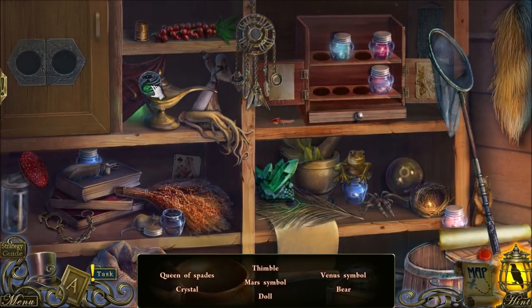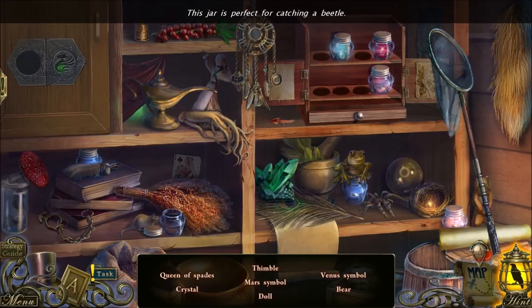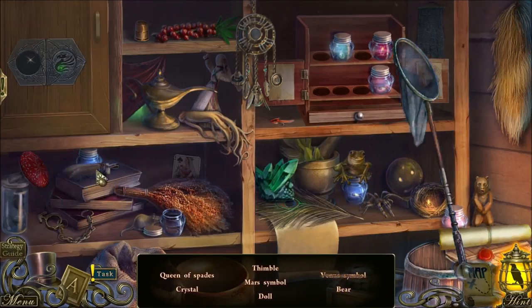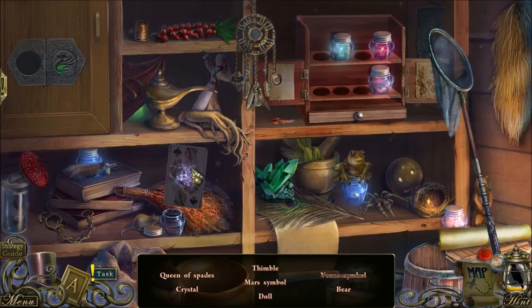This is a hidden objects challenge. That jar is for catching the beetles. Oh no, I'm not so good at hypnotics challenges. Yeah, I have no idea what anything is. There's the Queen of Spades. There's a thing, and then this is also a thing.